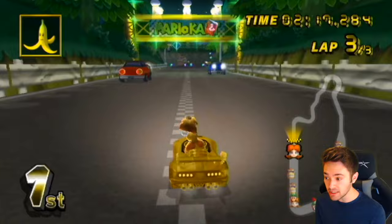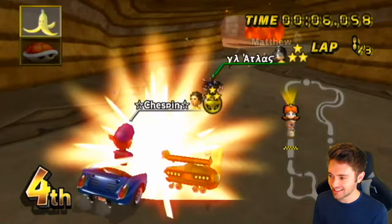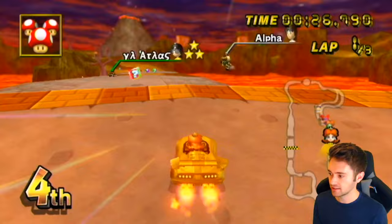We could legit tank another blue shell right now - I don't want to risk it, but we could. We're going to Grumble Volcano. I'm bagging, we're dirty baggers - give me triples! We're going to do the 3-for-3 gap jump, then the 2-for-2 gap jump, and then the lava shortcut on lap 3.